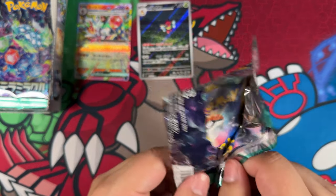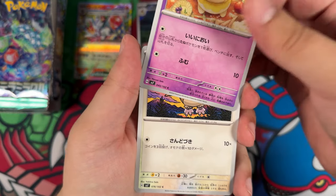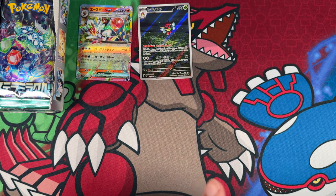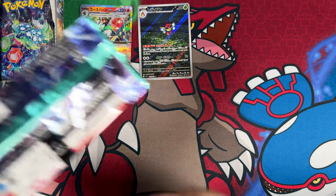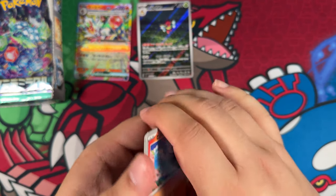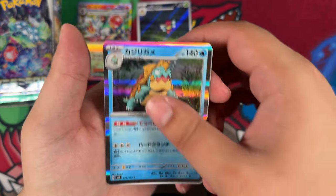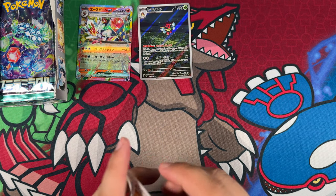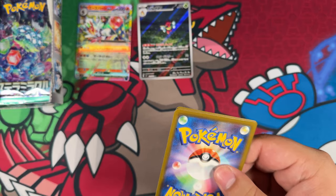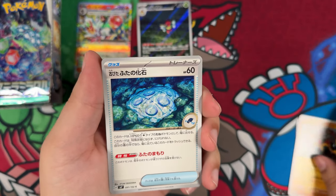In terms of super rares, the card that most everyone is after is the Terrapagos, right? That one looks really, really cool. The Galvantula also looks pretty cool — the Stellar version, of course. And in terms of trainers, I think there's only really one trainer I would personally want to pull, which is the secret Special Art Rare Briar, where she's holding a diamond or gemstone up. But I do believe the most expensive card in the set is actually the Lacy Special Art Rare.